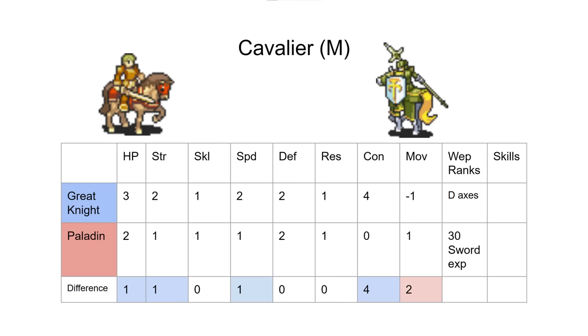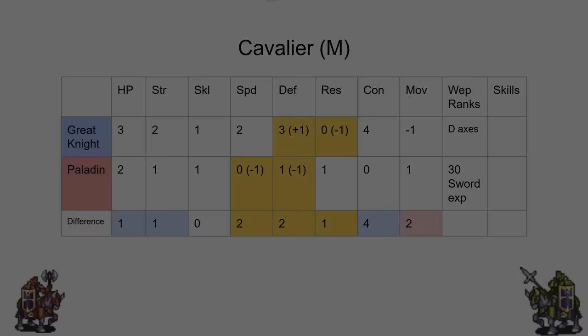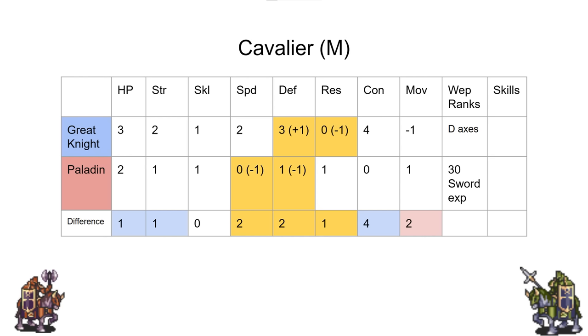So, what we did to hopefully improve the disparity a bit — we don't think this makes the choice perfectly balanced, we just want to give Great Knight more of a niche. We gave Great Knight a two-point lead in speed by taking one away from Paladin. We think Paladin is pretty strong, but a lot of its strength is tied up in its mobility. Adding that speed to Great Knight makes it more differentiated as the combat promotion.